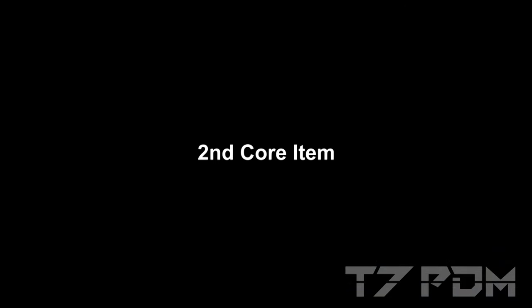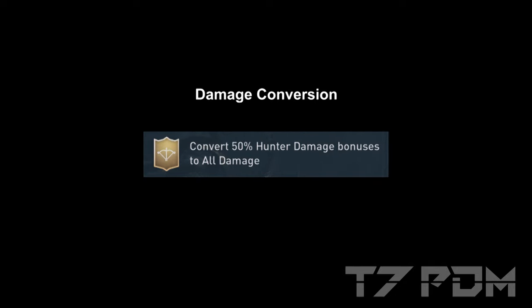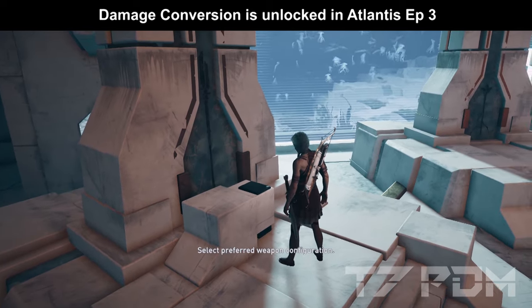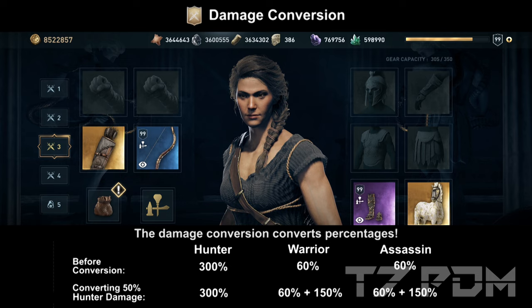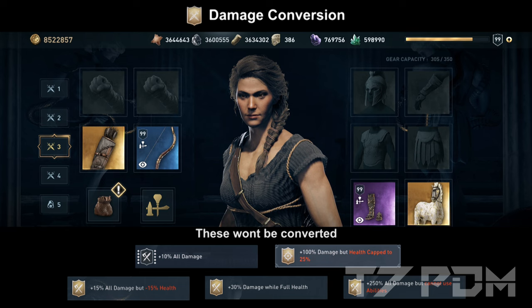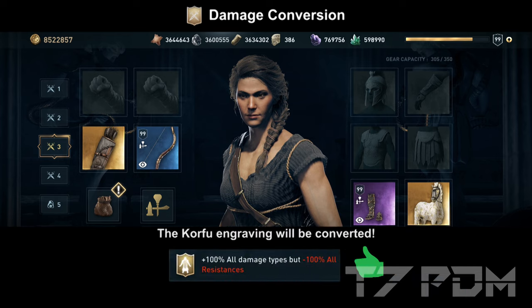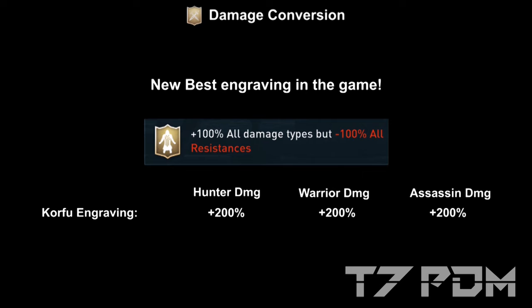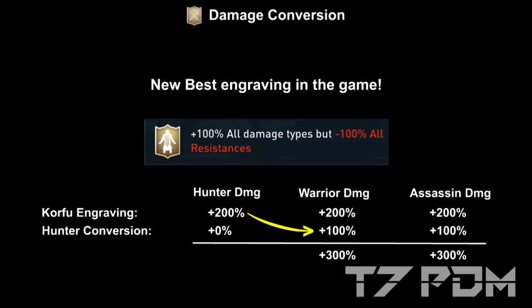The second core item which should be used in any build is the damage conversion. With the damage conversion and the Corfu engraving you can actually create another 100% damage out of nowhere. The damage conversion works with percentages, so it doesn't matter if you want to convert assassin, hunter or warrior damage — since it uses percentages all three types will be equally strong. The damage conversion will also ignore every damage that is already marked as all damage, such as the all damage engravings and even the Forks of Olympus engravings. But the Corfu champion Ostraka is immune against this. So if you convert 50% damage out of 200%, you will just get another 100% damage to the other two types, which is a major glitch that just gives you 100% damage out of nowhere.